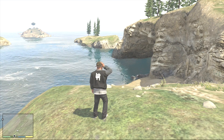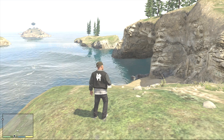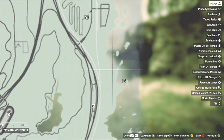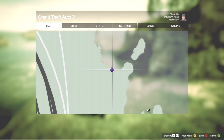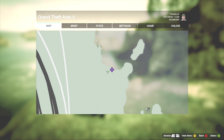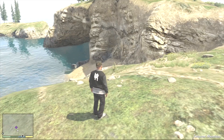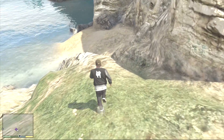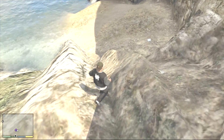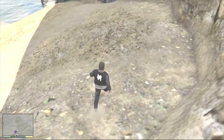Hey guys and welcome back to finding the Spaceship Parts on GTA 5. Your 21st piece — put a marker down about here. Once you get to this spot, you see that archway? All you want to do is come down on this beach, you can see it right there. And that will be your 21st piece.